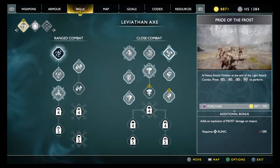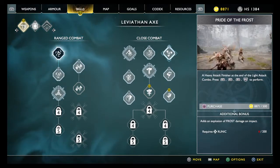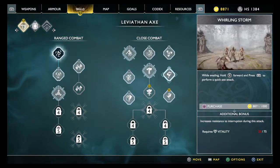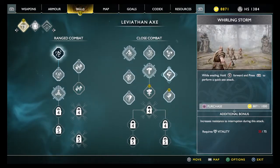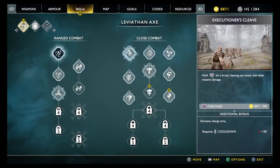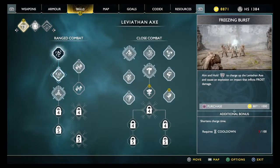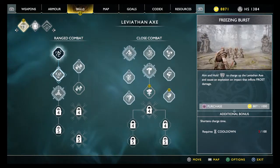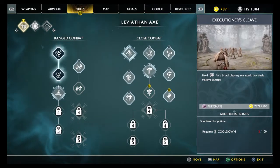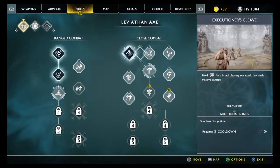Heavy attack finisher. We have 8,000 XP — I'm sorry, not gold. While evading, hold forward and press R1 to perform a quick axe attack. Nice. So these are pretty cool skills. Rage combat has something else: aim and hold R2 to charge up the Leviathan Axe and cause an explosion. Boom. I'm going to buy this one — I use throwing the axe a lot. And I'm going to buy this one. Killing machine. Now I have 7,000.